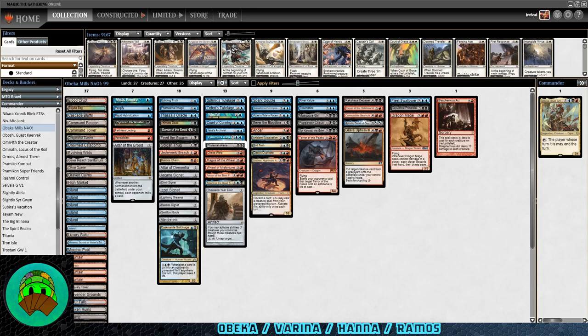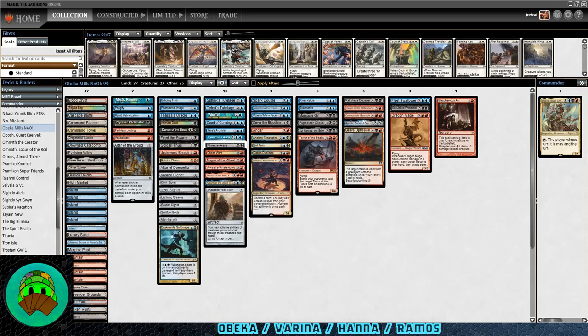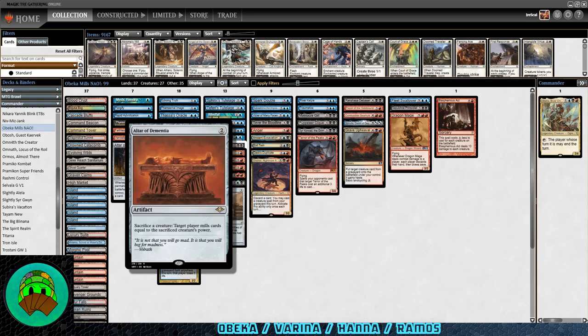Just to cover the milling so far — we have Altar of the Brood. This can be good if we can get something going. Whites are a lot better at reanimation, but I think this will be good enough. Then we have Dusk Mantle Guildmage, and of course you saw Mindcrank in the deck. If we can get that going it can win this game, unless there's an Eldrazi trigger — at that point we activate Obeka, keep that graveyard down, but they don't immediately die. We also have Altar of Dementia — we can sacrifice creatures into the graveyard, get them back with reanimation, and repeat the process.